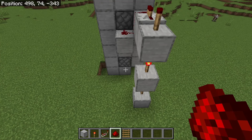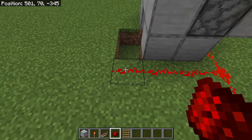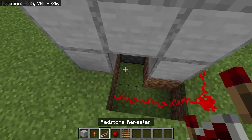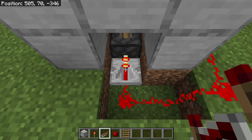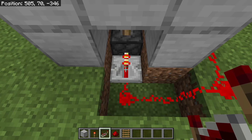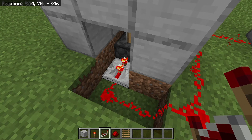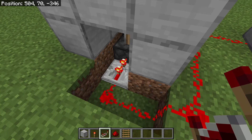The next step is to place 3 redstone over here. Then place 2 redstone over here. Now face this direction, then place a redstone repeater at this spot. Make sure the 2 prongs of that redstone repeater are facing that way. Then click this redstone repeater one time — the redstone repeater should now look like that. This redstone repeater will delay the redstone signal to that piston.